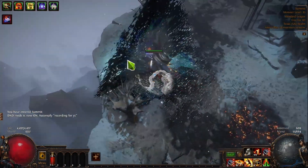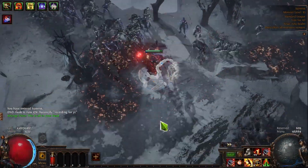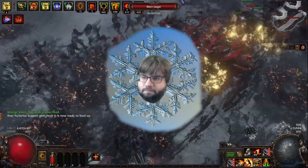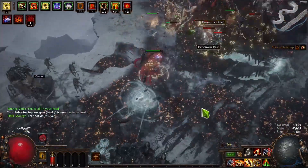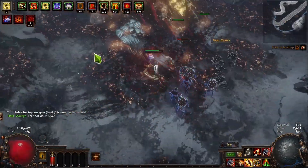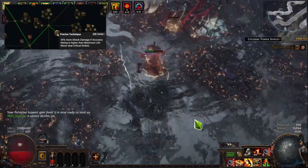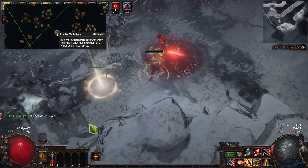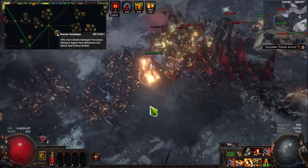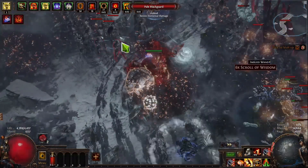Today we're showcasing tier 16 maps in a Sunder setup on 45c. Now why are we playing Sunder? It's not because we're a special snowflake, though we are, but I actually think it has a lot of potential. What you're seeing here will have 40% more damage because of a new keystone they added which gives us 40% more if our accuracy is above our life, but we cannot crit. But we're not critting anyway, so we don't really care about critting. It's a nice little band-aid to the Juggernaut.